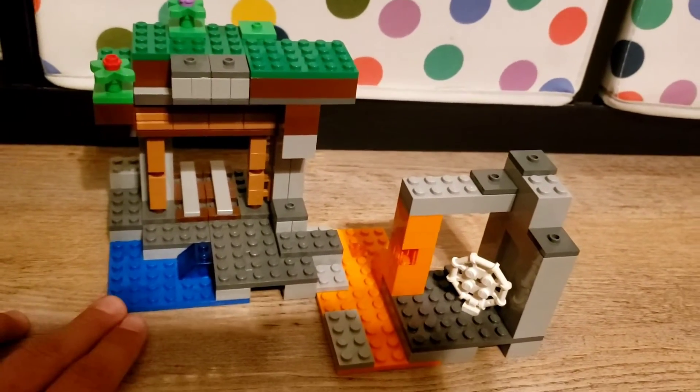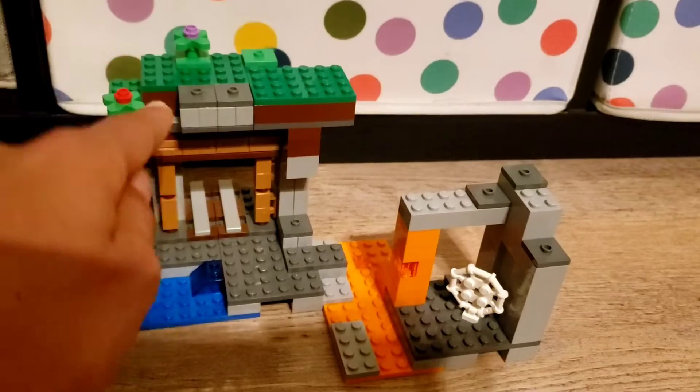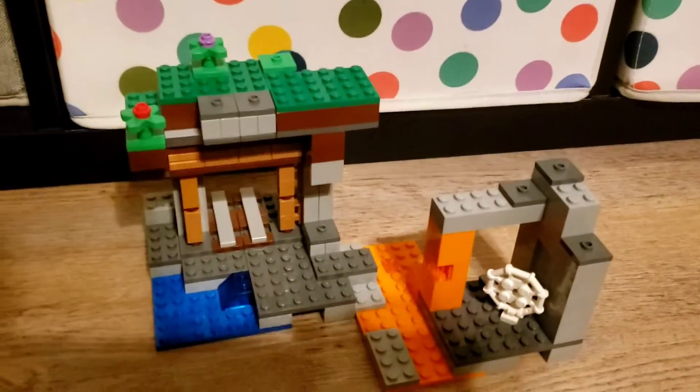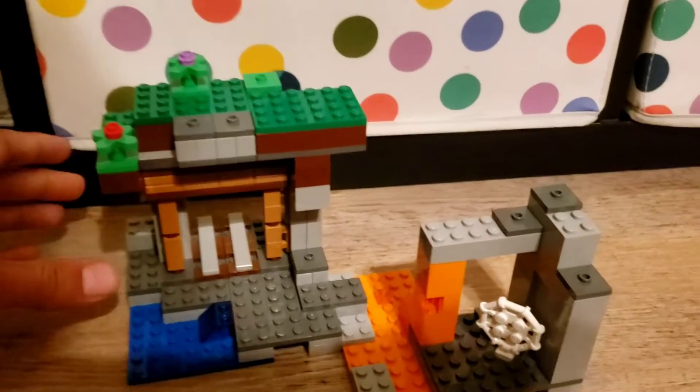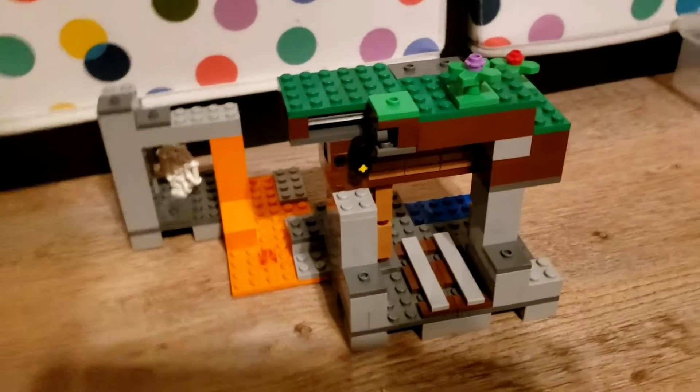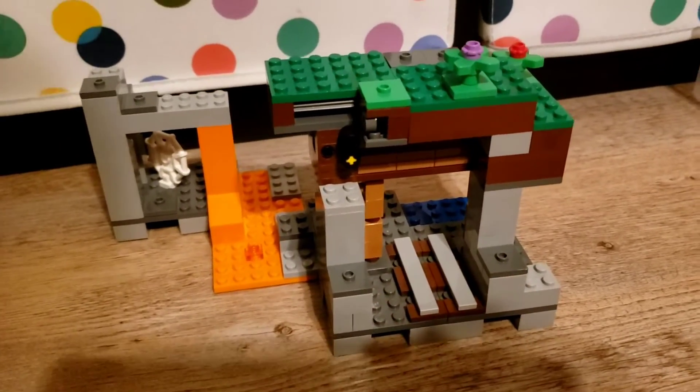Across the lava pool there's an abandoned mine shaft, and that's what this set's all about. It's got a water pool here and a higher platform here with some gravel. I'll show you that function in a minute. Turning it around, you can see that it looks like this, and there are a couple more places to put stuff.